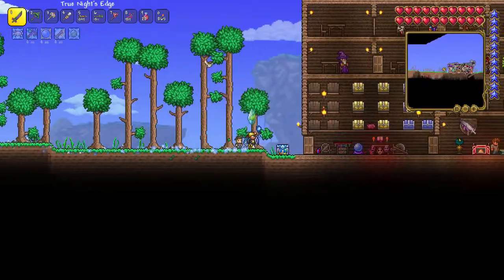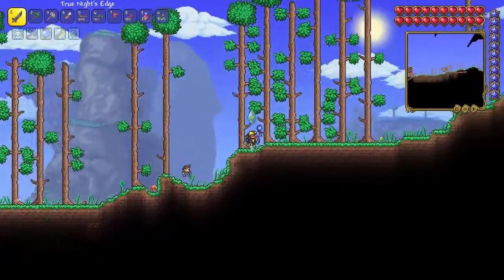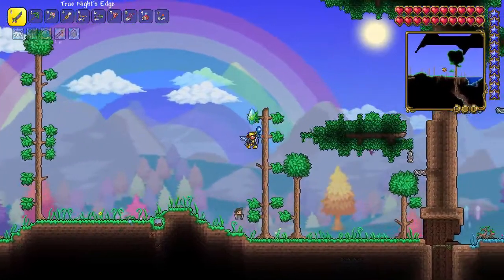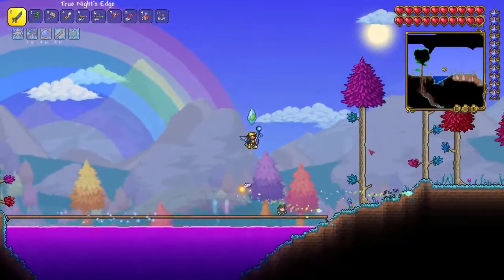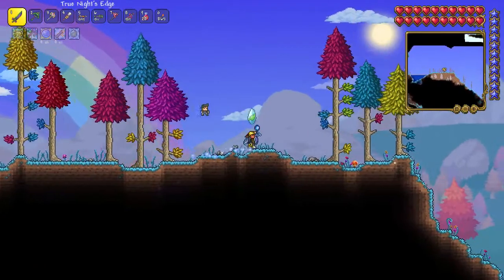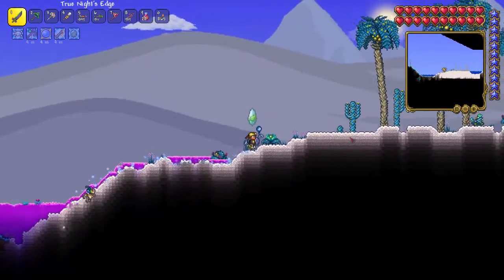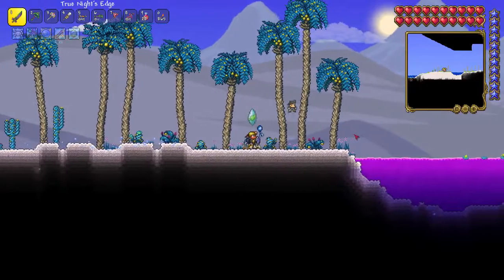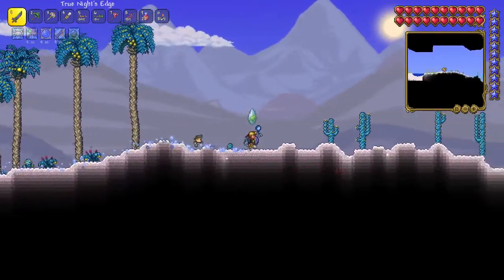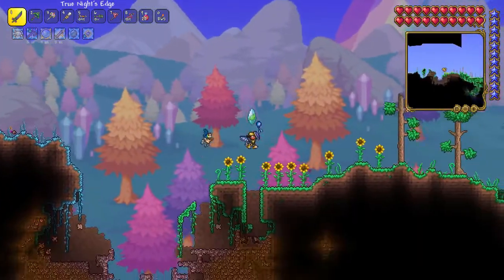So we're going to go hunt Plantera. I believe the Broken Hero Sword - if I remember correctly - is dropped by Mothron, which is a kind of mini-boss during Solar Eclipses, which I don't think we've encountered yet. I don't believe it drops the Broken Hero Sword until after Plantera is defeated anyway. Let's head to the jungle.